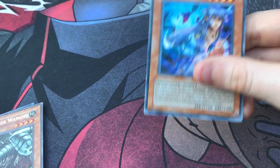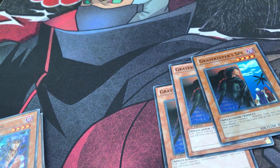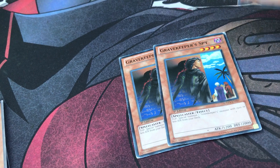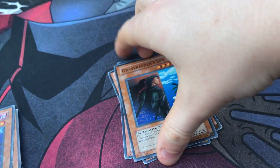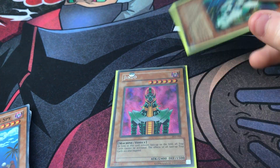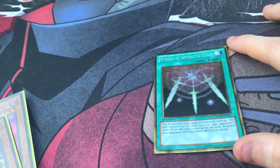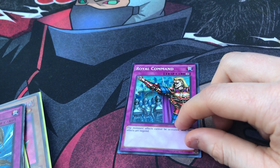King Tiger Wanghu is kind of a must going second. A second Tsukuyomi in the side is good for Beast Down matchups. The Gravekeeper engine — I wouldn't recommend three Spies; this should really be a Gravekeeper's Guard instead. The Gravekeeper package is good for stopping Beast Down and for the mirror match since it's hard to get over Chaos Sorcerer and BLS. Jinzo and Airknight Parshath I keep sleeved up — Jinzo for burn decks, Airknight for free draw power and piercing damage. Swords of Revealing Light and Dust Tornado round it out as additional back row removal.